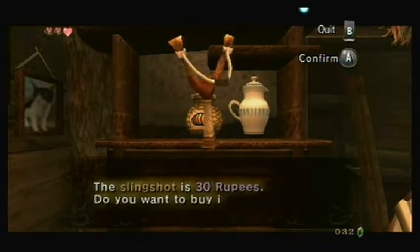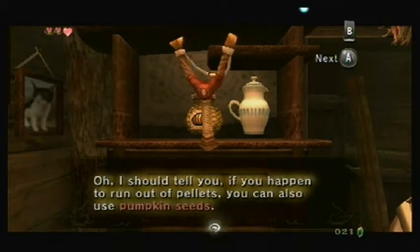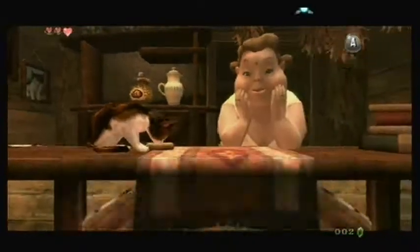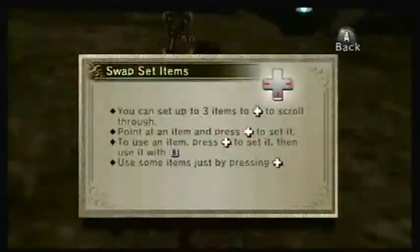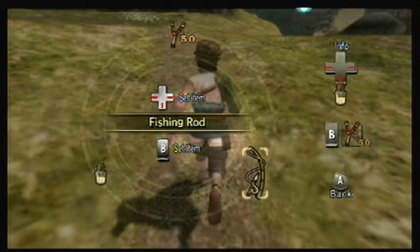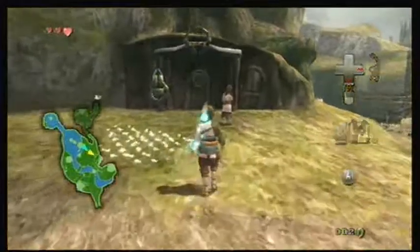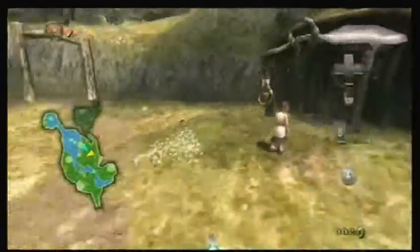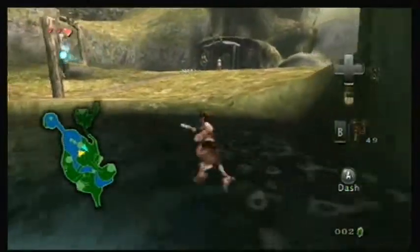But now we can buy the slingshot. Sure, I'll let them play with it — it wasn't that hard to come across the money. Now we got another item in the game, and an actually useful one this time. Even though there's really no reason to have these two set, I just like doing it anyway. But now we can get this down — and run. They won't follow you into the water for some reason. Do bees have something against water that I don't know about?